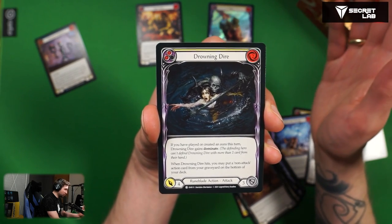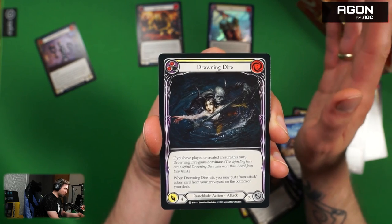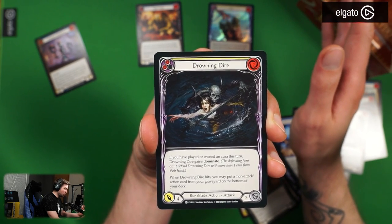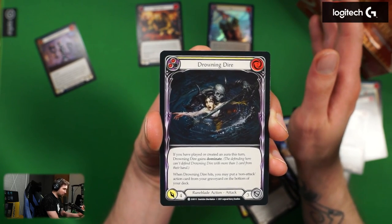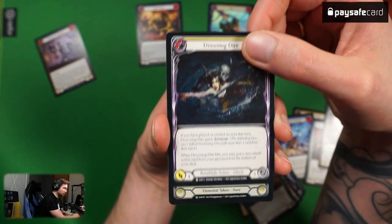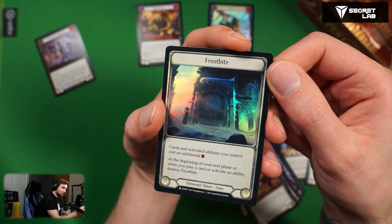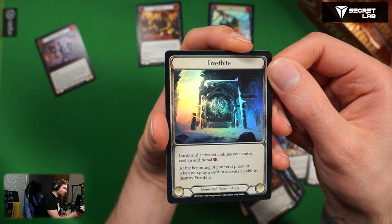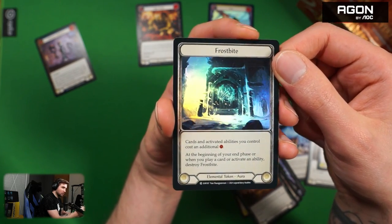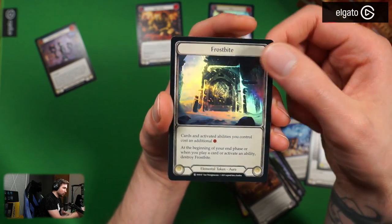Droning Dire for rune blade action — has to be broken, right? Everything when it comes to rune blades has to be broken. Two cost yellow, four attack, three defense. If you have played or created an aura this turn, Droning Dire gains Dominate. When Droning Dire hits, you may put a non-attack action card from your graveyard on the bottom of your deck — so an anti-fatigue attack. Foiled Frostbite! I think this is the first possible foiled Frostbite. Beautiful — I have an ice Lexi deck, so this will go straight in.